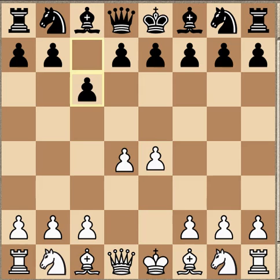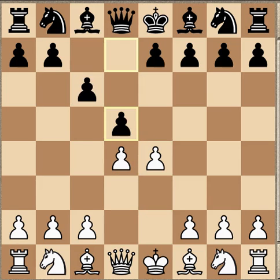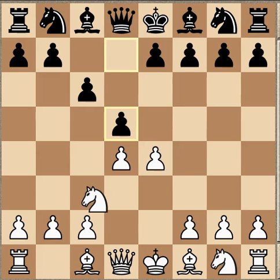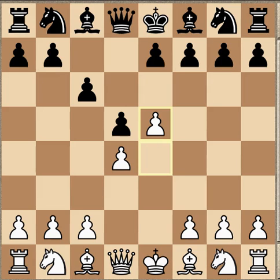c6, which is the Caro-Kann, d4, and d5. Maxim plays the advanced variation as opposed to playing Nc3 or Nd2, or exchanging. White plays the pawn to e5. The idea here is that the position is closed and time is not as important a factor as it would be in the open games.